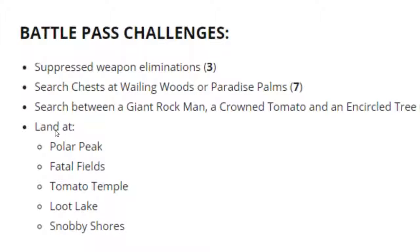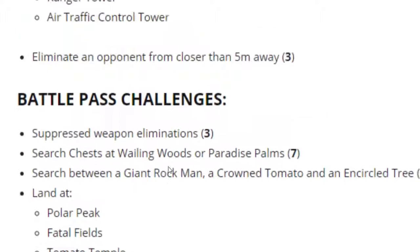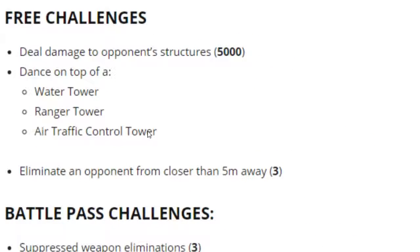And next up we have a simple land challenge in which you just gotta land at Polar Peak, Fatal Fields, Tomato Temple, Loot Lake and Snobby Shores in different games. So this is gonna take 5 attempts - 5 drops from the battle bus - but it's an easy challenge. Anyways guys, I'm gonna have a more detailed video about these challenges as soon as they release. But thanks so much for watching. I hope I helped you with the dance on top of a water, ranger and air traffic control tower challenge. I'll roll some challenges from last week in case you guys missed the locations. See you next time.